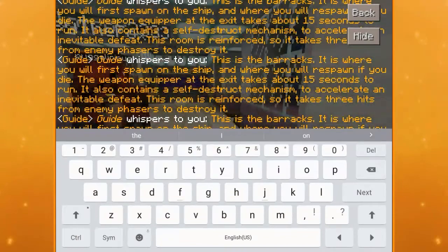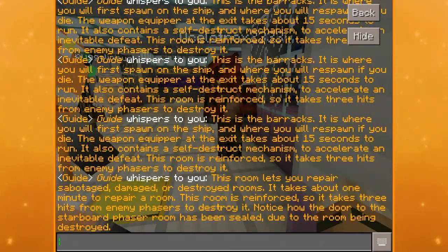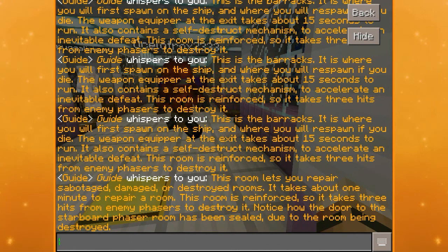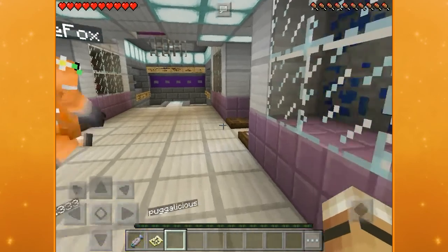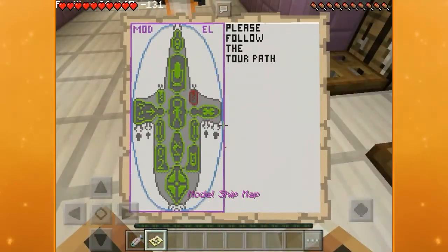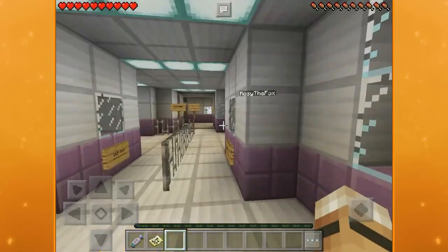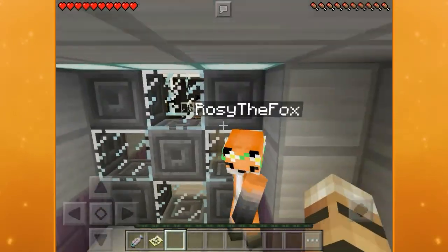This is the repair room. This room lets you repair sabotage, damage, or destroyed rooms. It takes about one minute to repair a room. This room is reinforced so it takes three hits to destroy it. Notice how the door to the starboard phaser has been sealed due to the room being destroyed — that would be this room over here.